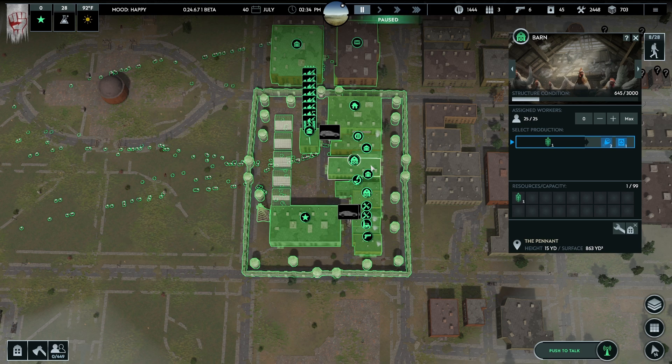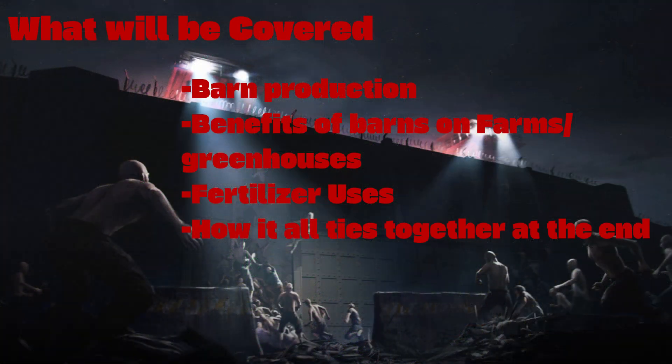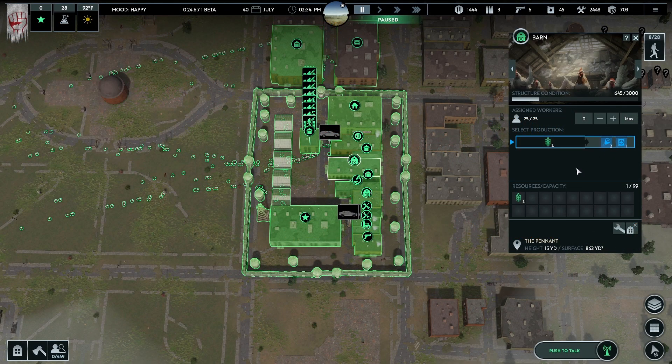Hey guys, fluffy man here with the pizza department. Today I'm going to be talking about barns and how we can fully utilize them. Some of the things I'm going to be covering in this video are the benefits of using meat over grain, the fertilizer and what kind of benefits it brings to our base, and how we can use that fertilizer to benefit our other buildings.